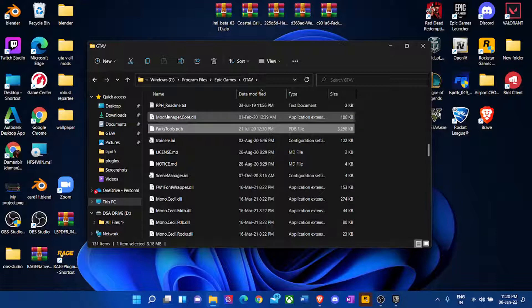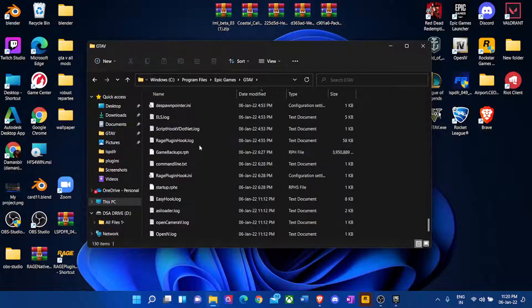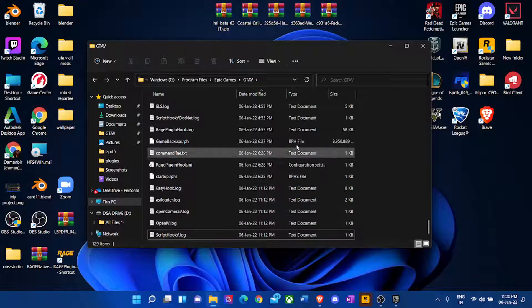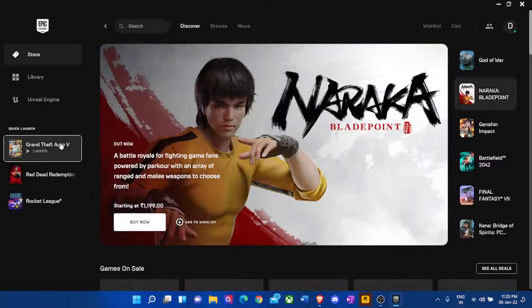I'll hover over files to check when they were created. There we go — created January 6th. I'm going to move this one, and not move this one. I feel good about this — let's run our game. Everything that was created today, all of this was created on January 6th. I don't want to delete important things like OpenIV or ScriptHookV.